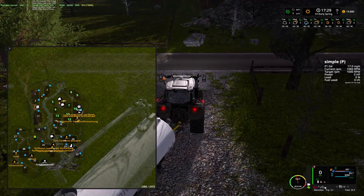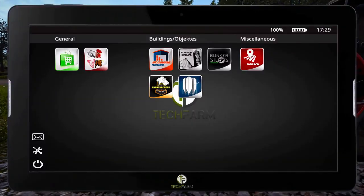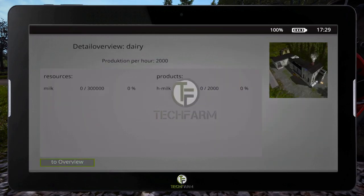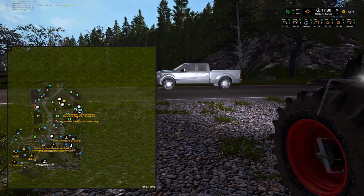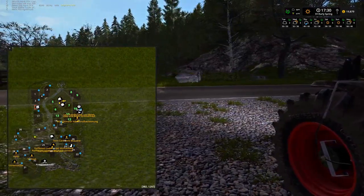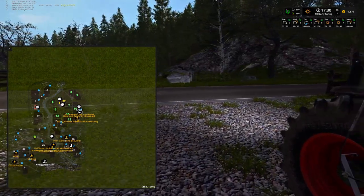Let me set the brake and look at my tablet again. Where is this place? It's at the end of this sort of triangle-shaped field. Where is that triangle-shaped field? Looks like we want to take a right here.